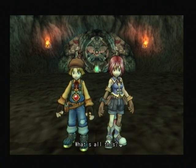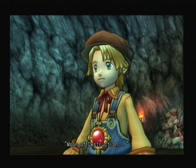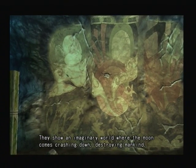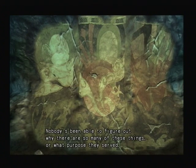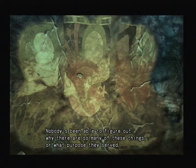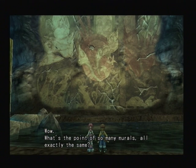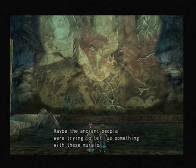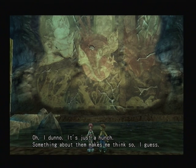What's all this? It's one of those murals called Moon of Destruction. They discovered a whole bunch of them in this era too. They show an imaginary world where the moon comes crashing down, destroying mankind. Nobody's been able to figure out why there are so many of these things or what purpose they served. What's the point of so many murals all exactly the same? Maybe the ancient people were trying to tell us something with these murals. It's just a hunch — something about them makes me think so.